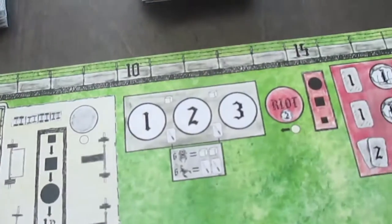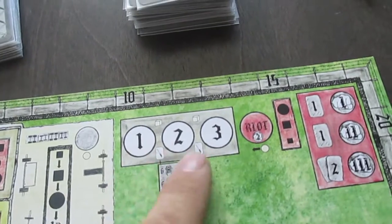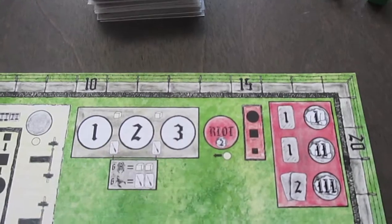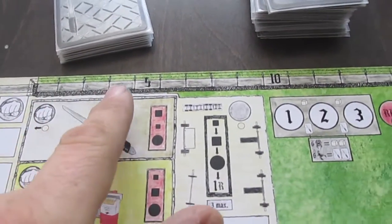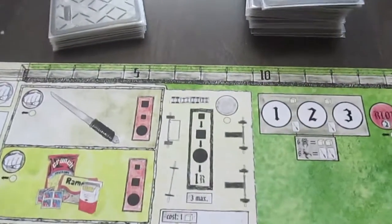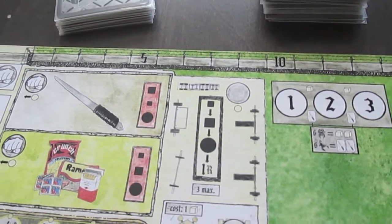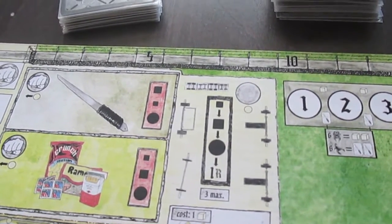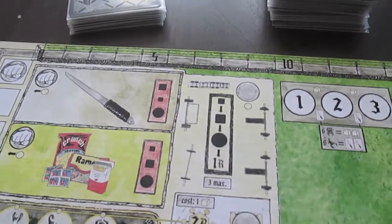The game takes place over three years, marked by this track right here. At the end of the three years there's a big prison riot where everybody fights everybody. The object is to earn the most respect — this is the respect track going around the outside. The person with the most respect at the end of the game is the ultimate victor of the prison.